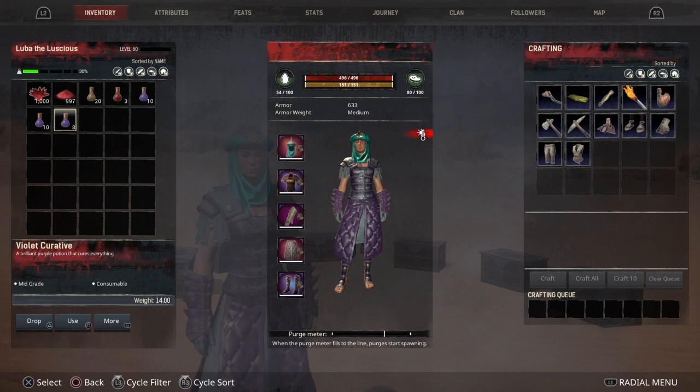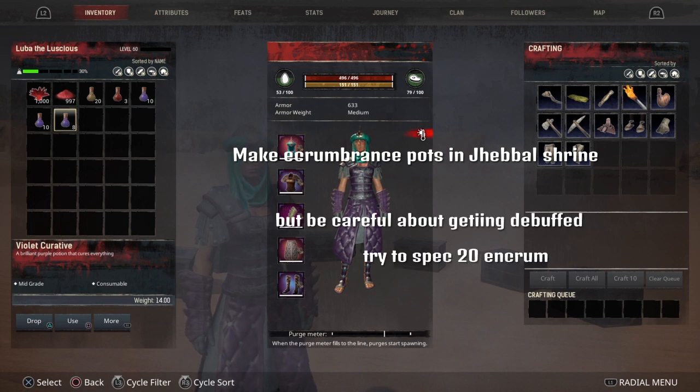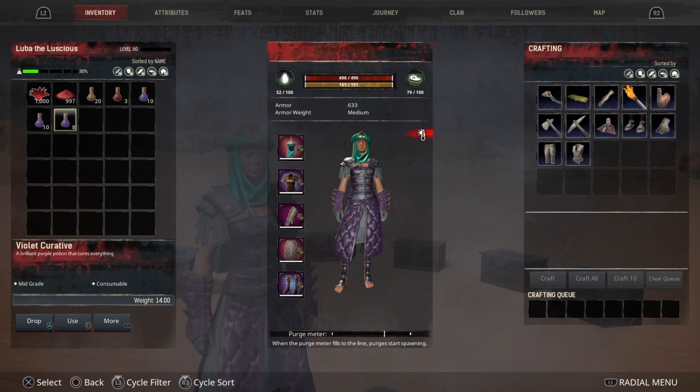If you want Encumbrance, I don't really recommend using Encumbrance buffs because if it expires you might get crippled. But the Encumbrance buff requires an elixir and the Jabal Sag Shrine to craft it — I forgot what it's called exactly, but it gives you Encumbrance.